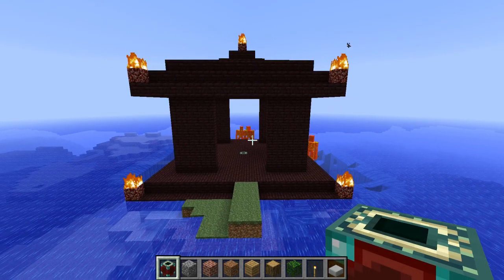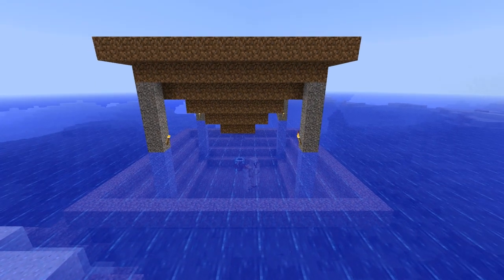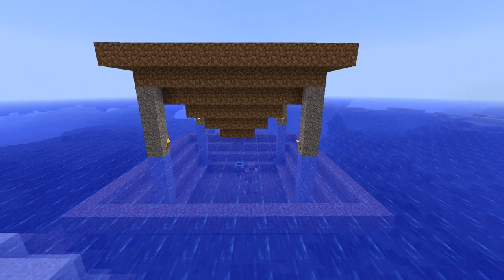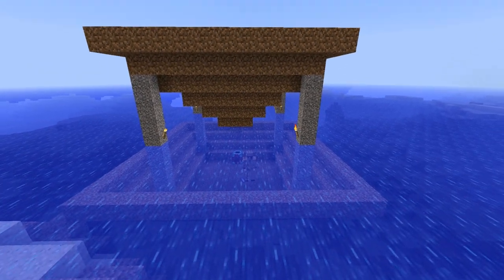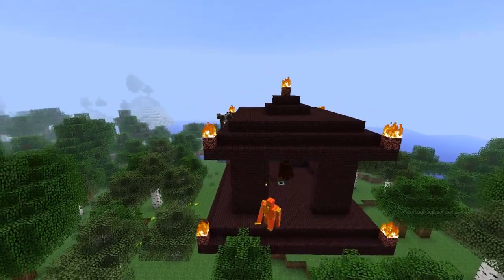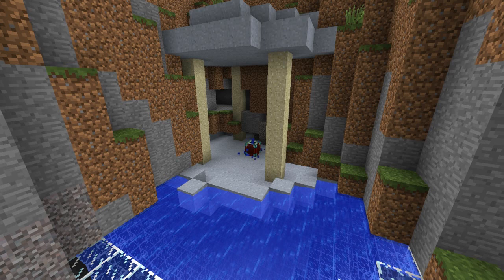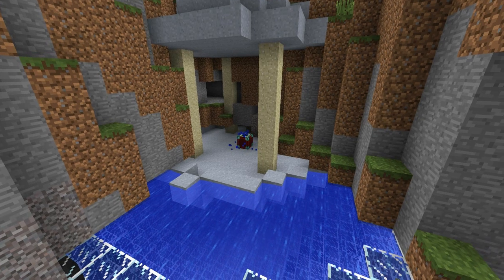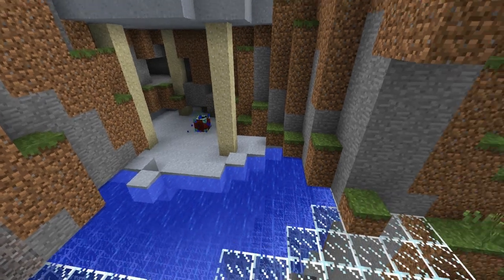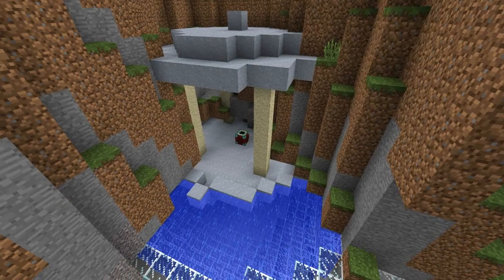This is the home of the fire golem. This is the home of the ground golem - as you can see, he likes to live under the sea. This is another home of the fire golem, this time with cows. And this is the home of the water golem, but as you can see, he is no longer home.